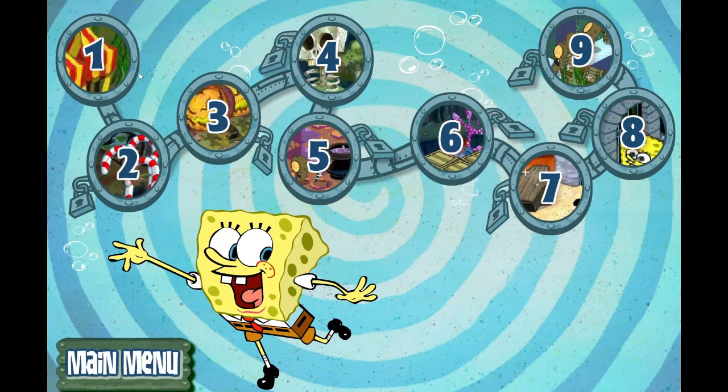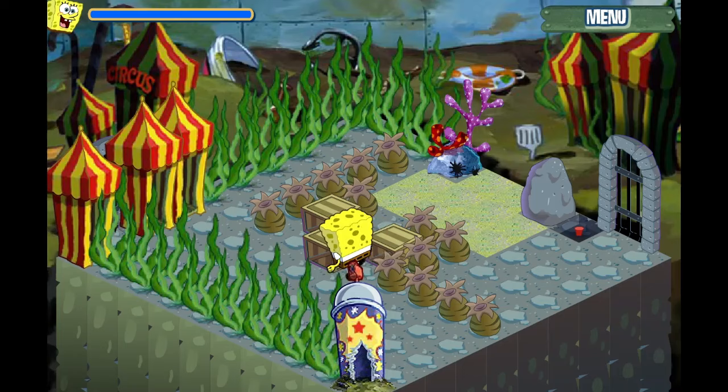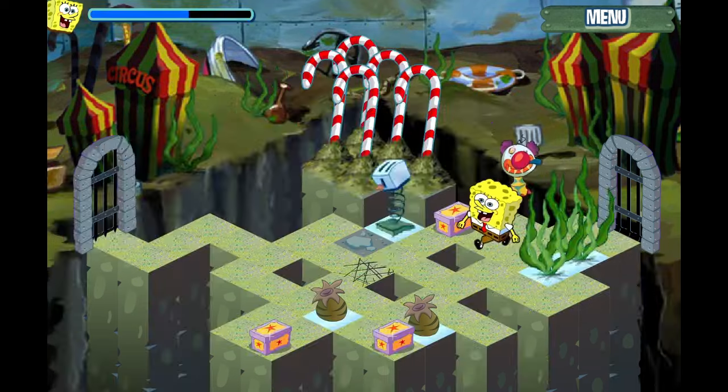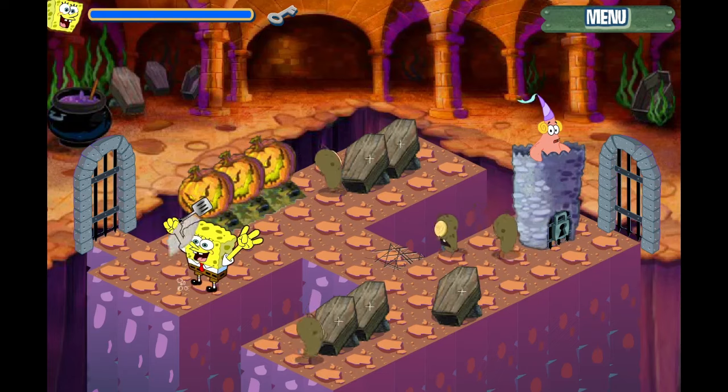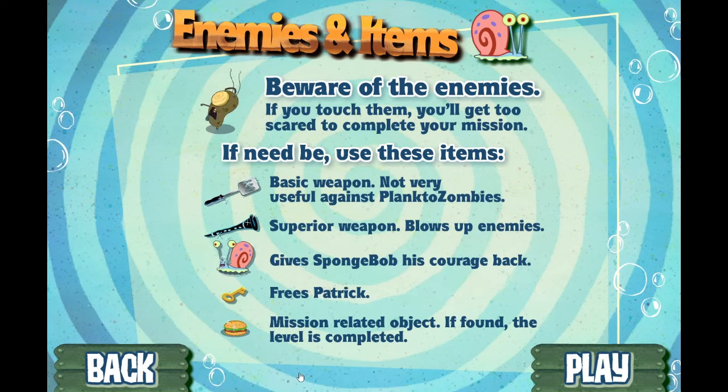So there are three potential goals a stage can have: either you need to hit a switch to open the gate, find a Krabby Patty to do it, or rescue Princess Patrick from a tower by finding a key. Story mode is nine levels long, but don't worry — you'll be playing for hours regardless.